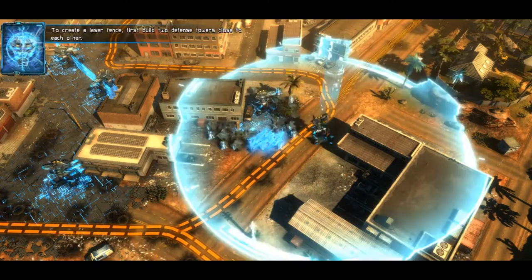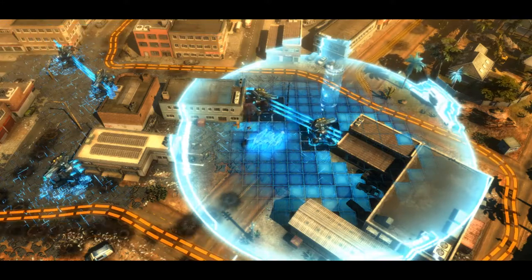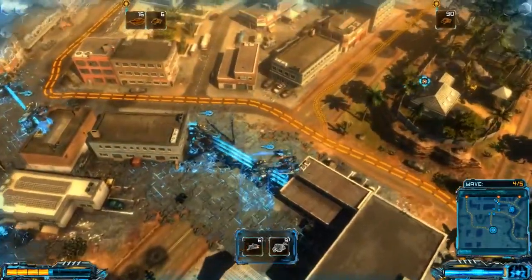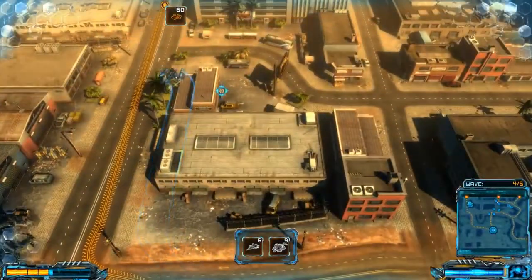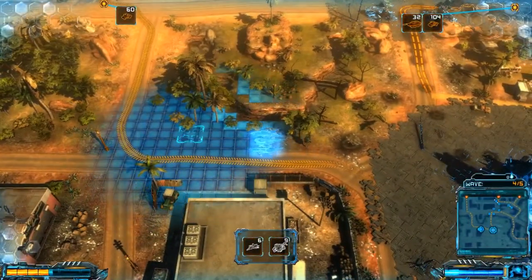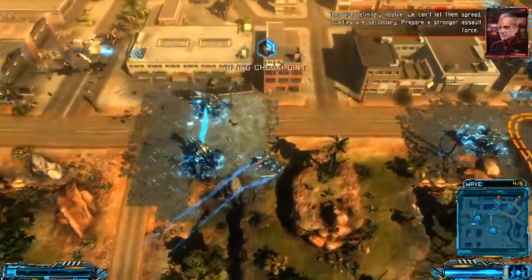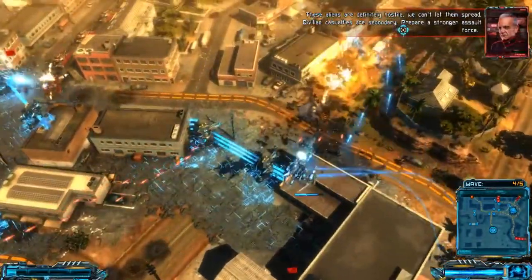Strong enemy attack wave detected. Shaping enemy paths is key to an effective defense — use laser fences to make their paths longer. To create a laser fence, first build two defense towers close to each other. I figured this out — highlight one of the towers, select it, freely modify laser fence connections between defense towers. Building laser fences is free — use them to make enemy paths longer. Yeah, I did that. They could just move through an alley — whoa, they're coming through here this time! Oh hell no, we're gonna need to make an energy fence right here.